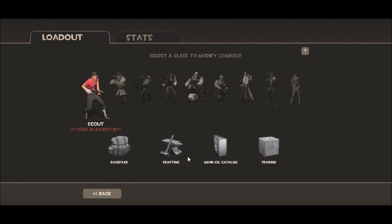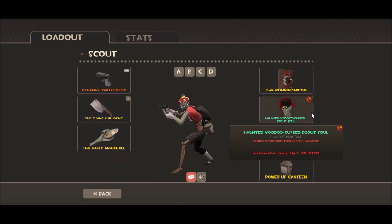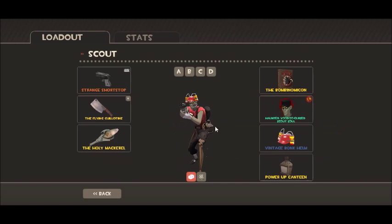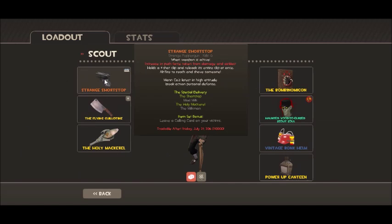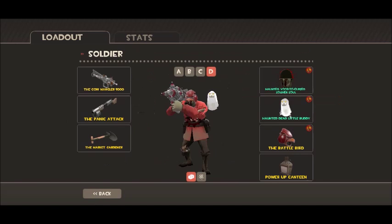Hello guys, I want to show you guys my new scout book. We have a vintage Bonk Helmet, we have the Haunted Voodoo Curse Scout Soul, we have a strange Shortstop, we have another Voodoo Curse Soul. We have Dead Little Buddy right there.